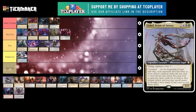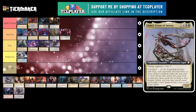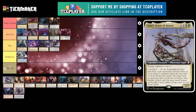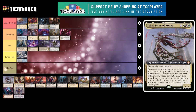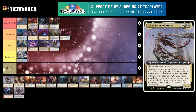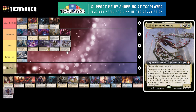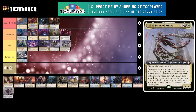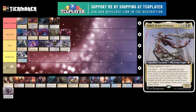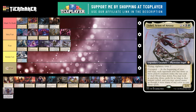Next up is Ixhel, Scion of Atraxa. This is a 4 mana 2/5 legendary creature Phyrexian Angel with flying, vigilance, and toxic 2. It has corrupted: at the beginning of your end step, each opponent who has 3 or more poison counters exiles the top card of their library face down. You may look at it and play those cards for as long as they remain exiled, and you may spend mana as though it were any color to cast those spells. I think this is a pretty fun commander — I'm going to put it at the tail end of fun, just because people don't like toxic. Personally I don't care about toxic. With this commander, you actually don't want to kill people with infect — you just want them to have some poison counters so you can steal their stuff.